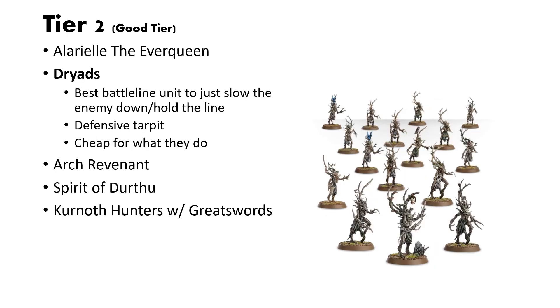Next up is the Dryads. This is the best battleline choice because they fulfill their intended role well enough. These Dryads are there to slow down the enemy and hold the line. You're not going to get any damage out of a Dryad — they're there to die, really. But they are cheap and somewhat hard to get rid of, and you can summon a lot of them with another unit on this list. Teleporting them through the Wildwoods to defend an objective or otherwise annoy your opponent is really good. A caveat is that in order to have them at full potential, you need them near Wildwoods and in a slightly bigger squad so they get the minus one to hit them and plus one to save.